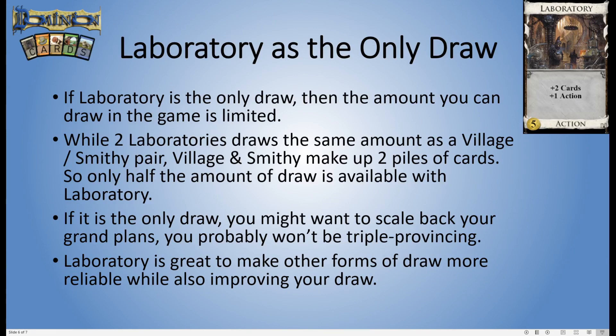While Laboratory provides reliable draw, you're not necessarily going to be able to draw as much in total, so you'll need to possibly scale back your plans. That puts a limit on the total effect of what your deck is capable of. For example, if you wanted seven golds and three markets to buy three provinces every turn, drawing through all of those stop cards is going to be much harder — you'll probably scale back to only double province.